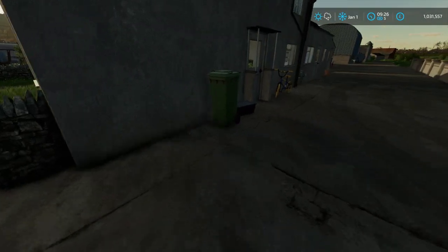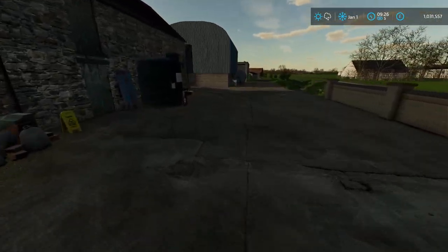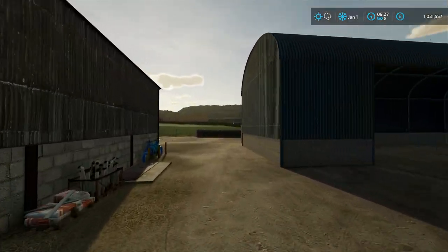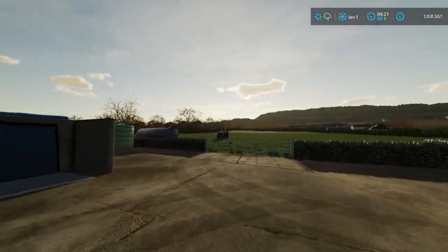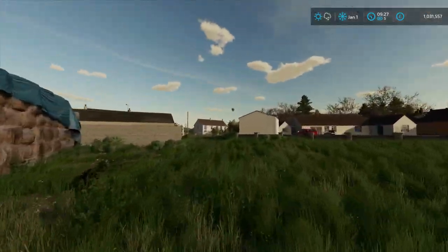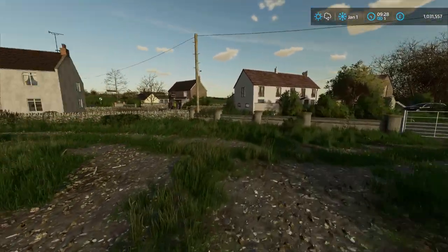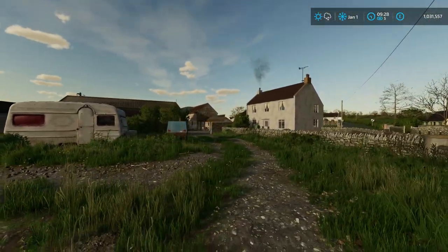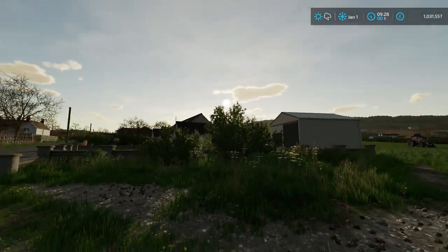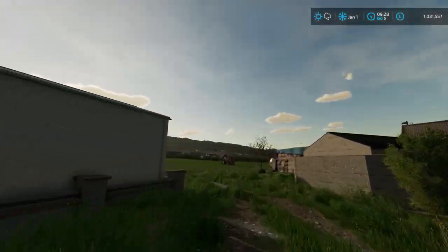So, Stonebridge Farm. This field is separate from the farm and it's for cows. It also has a gate over here, so we can use either gate. But obviously this is kind of part of our farm, which is why I put the other gate in — the one we just came in through.